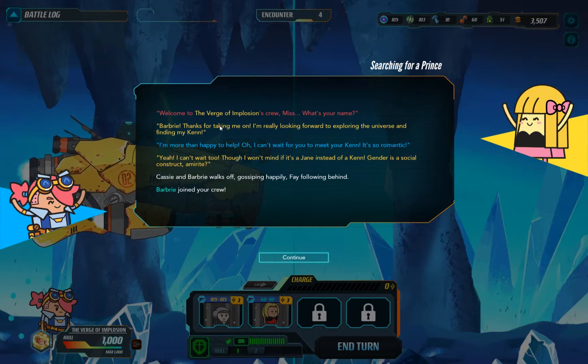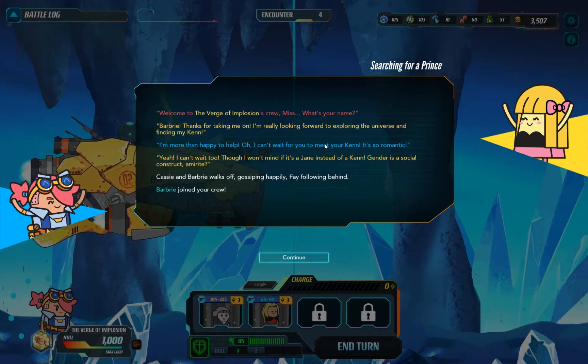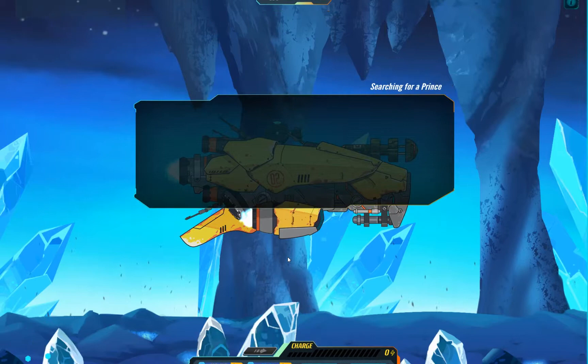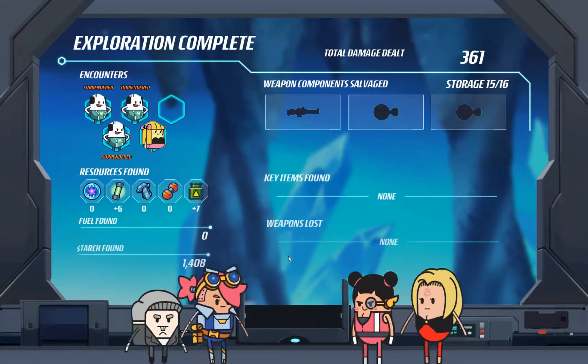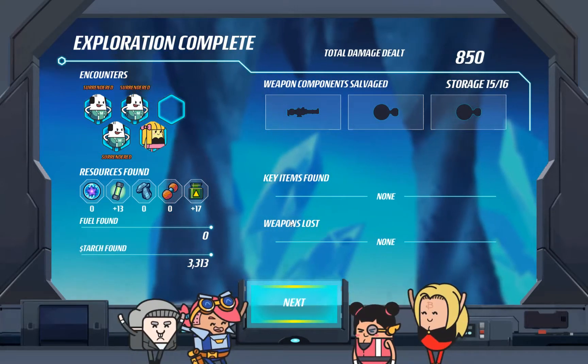What's your name? Barbie. Thank you for taking me on - I'm really looking forward to exploring the universe and finding my Ken. I'm more than happy to help. I can't wait for you to meet your Ken - it's so romantic. I can't wait too. Don't want to mind if it's Jane instead of Ken - Jane has choice of contract, am I right? Cassie and Barbie walk off, gossiping happily, Faye falling behind. Barbie joins our crew - awesome.